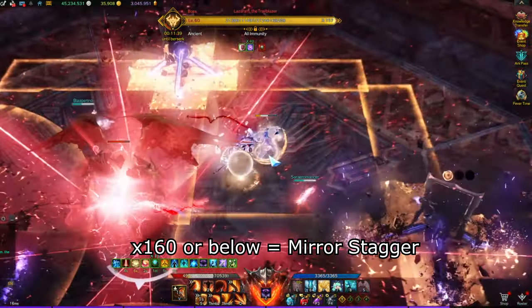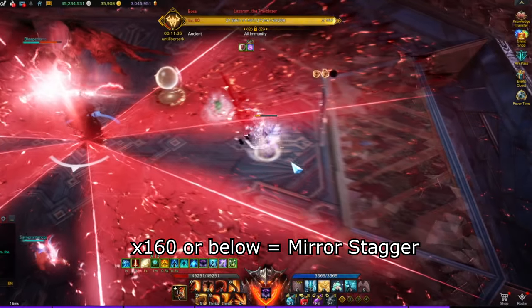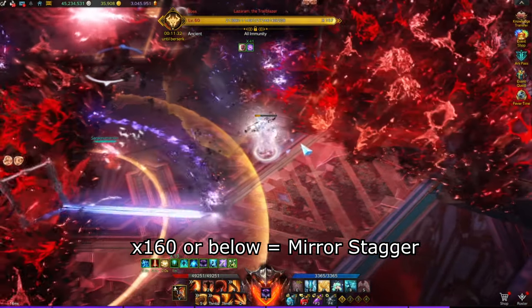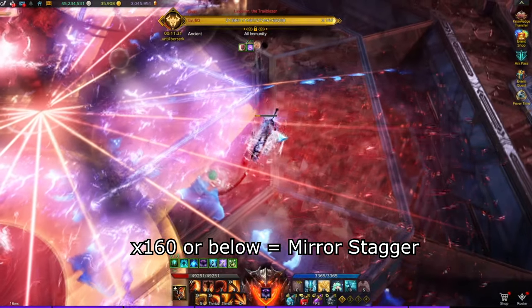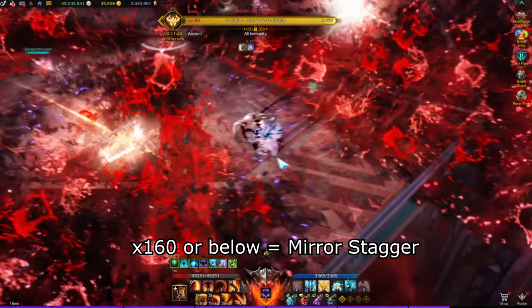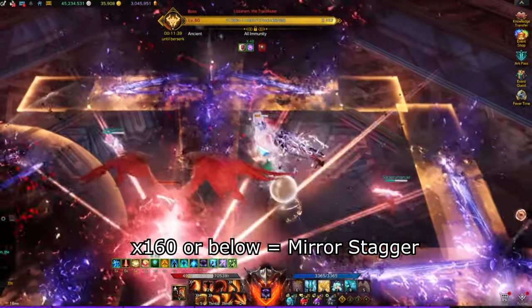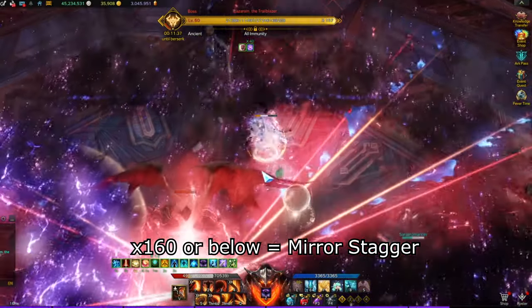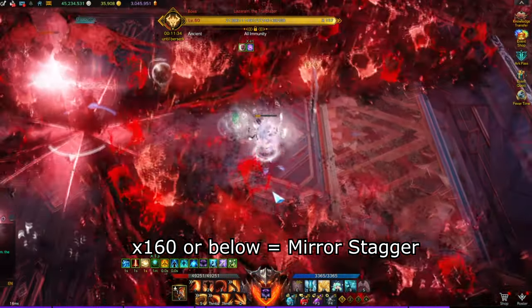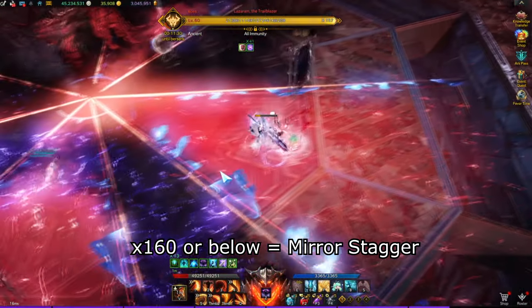If some members are getting hit by the telegraphs often, the support should use awakening to mitigate the damage. Because the first 2 telegraphs will simply lock on to your position, you can move back and forth. But the final telegraph will follow you, then stop and lock on to your position after a few moments. You need to position yourself accordingly so that you do not get hit and make sure you aim the last telegraph to the mirror so that the mirror can be hit by the attack. After the 3 telegraphs spawn in your x3 position, every member needs to move clockwise and repeat the same thing 2 more times. If done correctly, every mirror should be attacked 3 times in total and should be dealt with. If any mirror is not attacked 3 times in total by the final telegraph that spawns, the mirror will eventually destroy that side of the map after the mechanic is complete, which can make the fight more annoying.